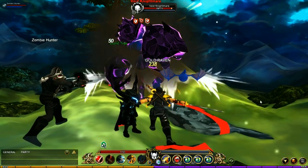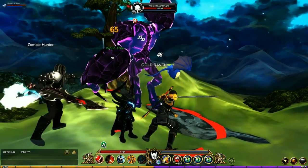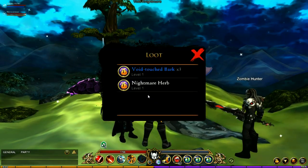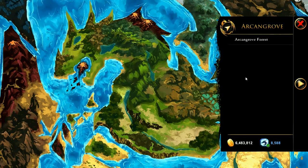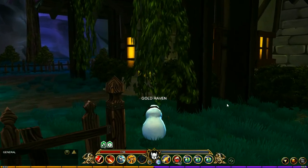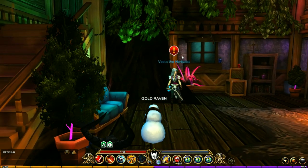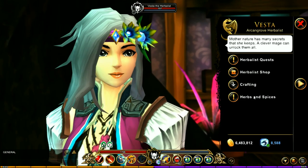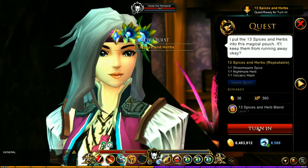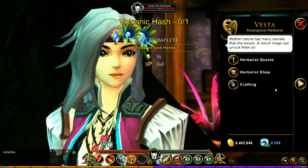Then jump over to the World Tree, specifically looking for the Void Nightmare challenge. Kill the Void Nightmare, which has a chance of dropping the Nightmare Herb. Once you have those three items, head to Arcangrove and go to the Herbalist's Hut. Talk to Vesta inside — there's a quest called Herbs and Spices. Turn this in and you will get the blend.